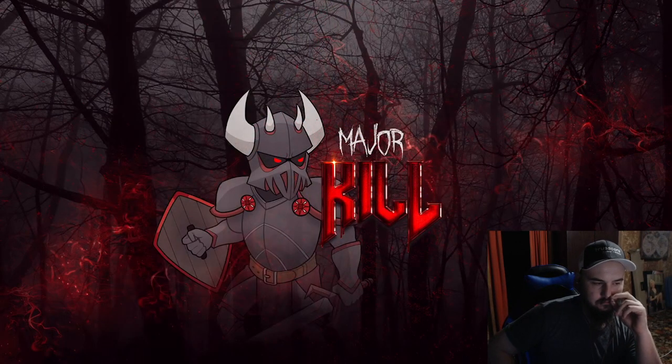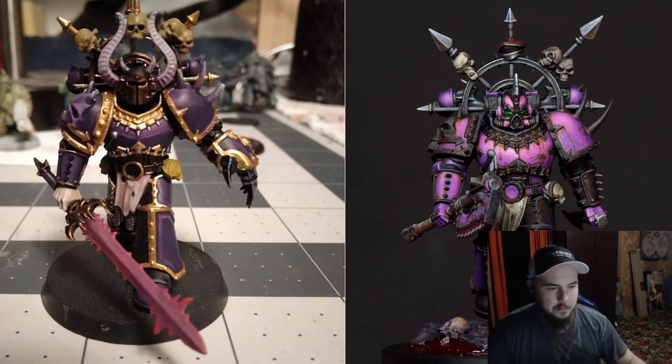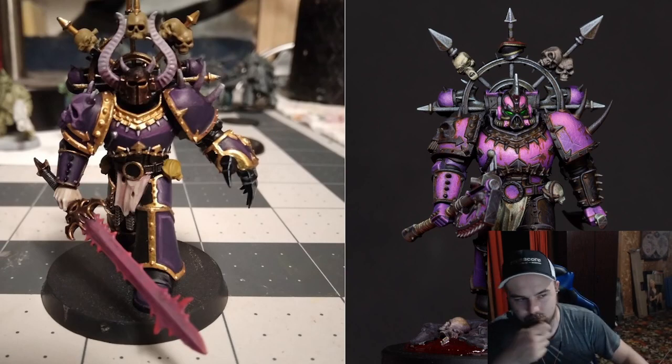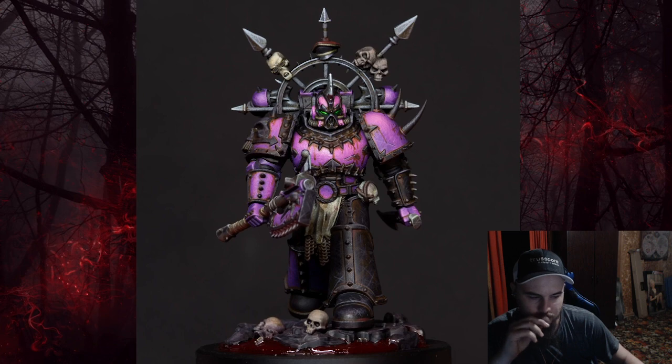And for the final category, the best kitbash. I was stuck between two entries — coincidentally, both had a lot to do with Slimeh. There was this one by Brady, and then there was this one by David. Both swapped out hands and helmets of the model. Oh okay, so that's what kitbash means — basically you're taking different models and putting them together. Both models serve to show how modular the Major Kill Minis are — you can take bits and pieces from other model companies and easily combine them with a Major Kill Mini. It was tough, but I'm gonna have to give it to David. His kitbash is a little more seamless, he added a custom base, and his paint job and overall kitbash selection is more aesthetic.